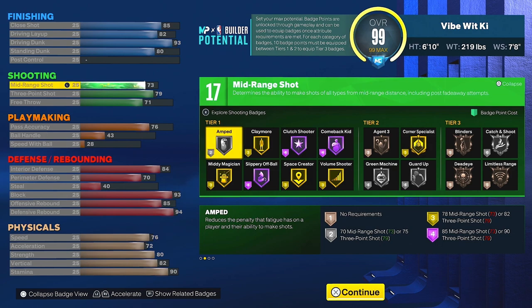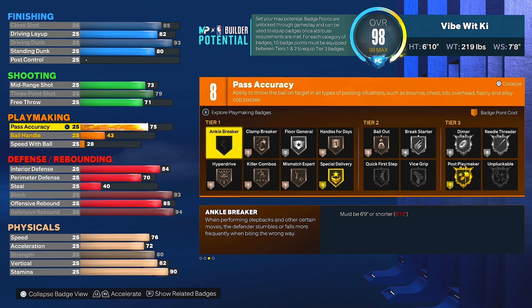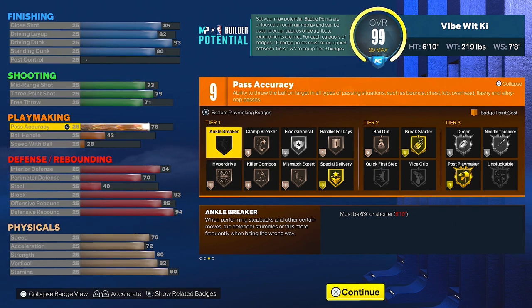Playmaking is up to you honestly. I put Pass Accuracy up to 76 because I play in the Rec a lot, and I love Gold Break Starter — Silver is fine too. The 43 Ball Handle and 28 Speed with Ball are just there. For this category, all you really need is Bail Out and Break Starter; the other badges you can play around with.